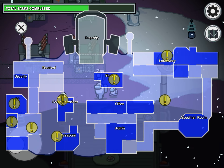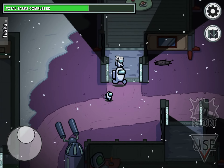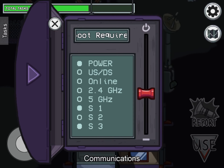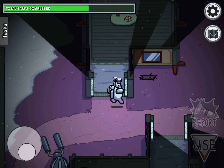We're going to go to communications — AKA comms. This is just a reboot Wi-Fi task. You have to pull this down and turn it back up within 60 seconds. This one is easy — you just have to wait.